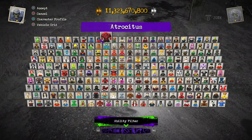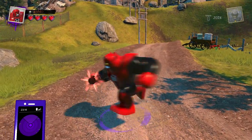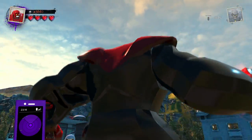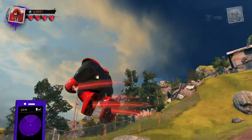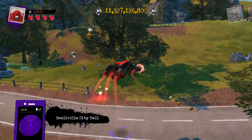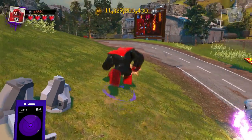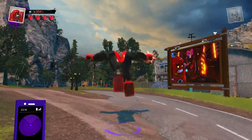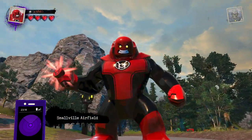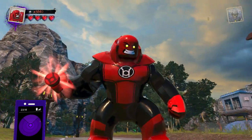We're going to keep it kind of in alphabetical order. From there, we maneuver to Atrocitus, the leader of the Red Lanterns. He's a pretty cool character. He does have the ability to create constructs, which is super duper cool. Because they don't have Kilowog in the game, I feel like he's the only Big Fig Lantern character we have, making him very unique when compared to most of the other characters.